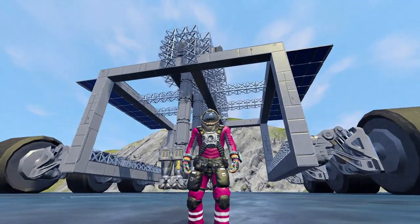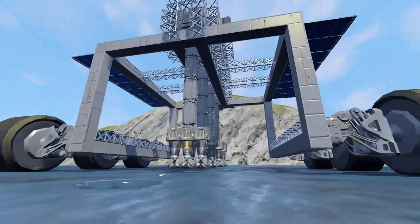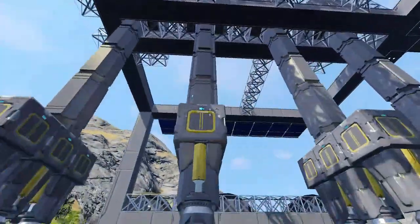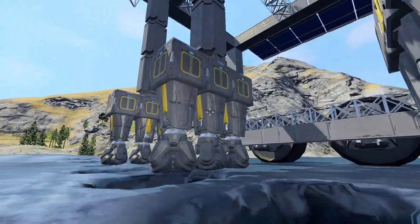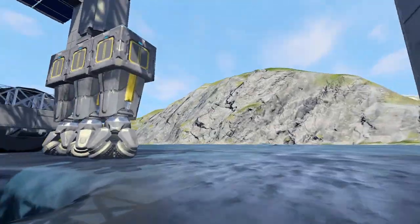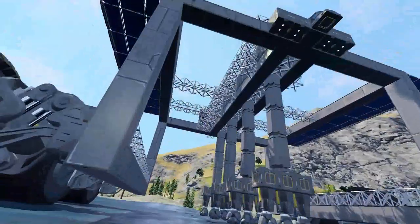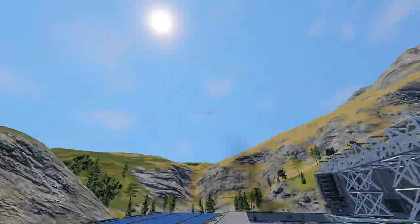Welcome back to Space Engineers. I've finished completely the ice mining rig — I've put drills all the way along and made it come out three. I was going to do five, like another two on each side, but I ran out of resources and couldn't be bothered going back. With one session of going down and coming back up, it fills up an entire large cargo container.